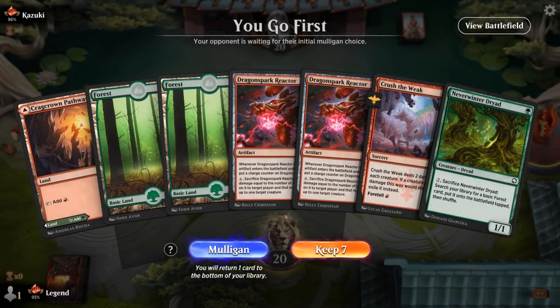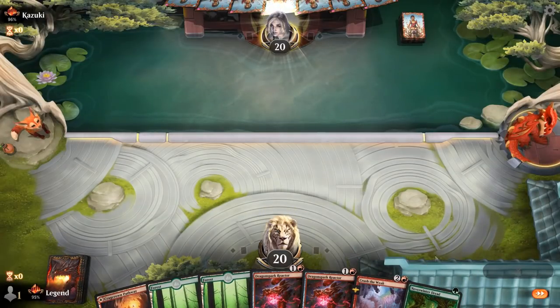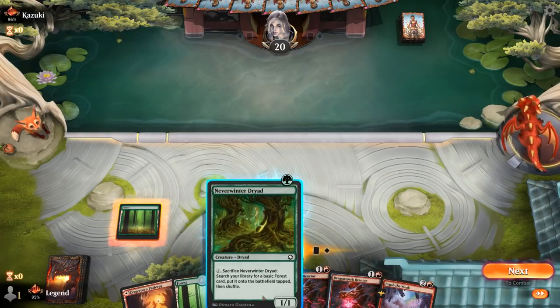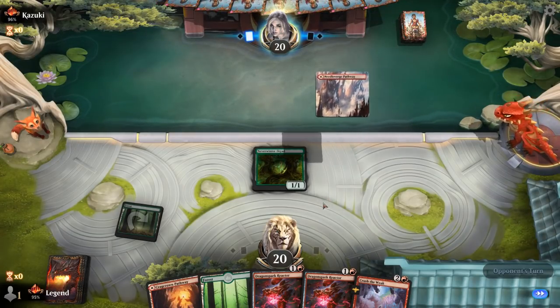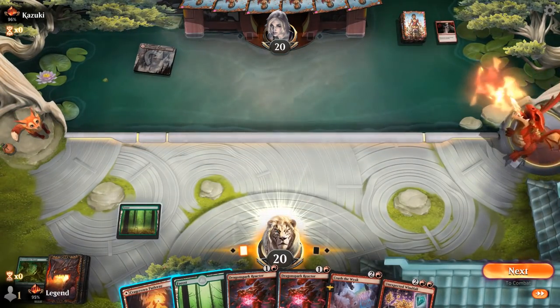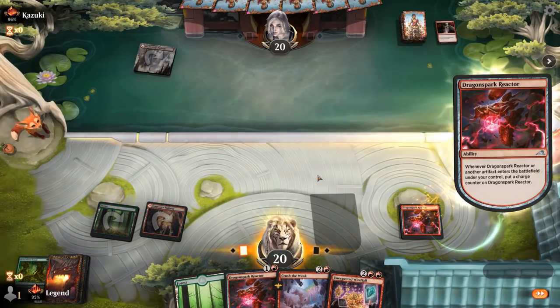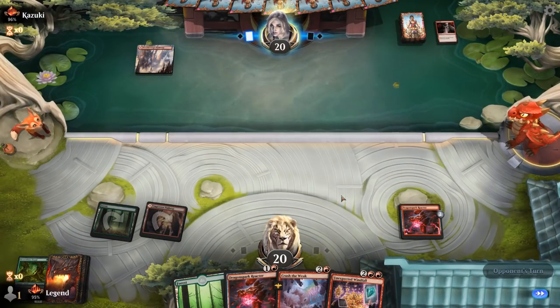Game 4: on the play with a keepable hand — double Reactor doesn't do much right now, but once we find Stash, Gold Span, or four-mana card-draw spells we'll be off to the races. We play one Reactor and hang on to the second to maybe discard. Opponent kills our Dryad before we get to ramp. We draw Windfall so now we're okay playing Reactor — we know we can get more counters on it.